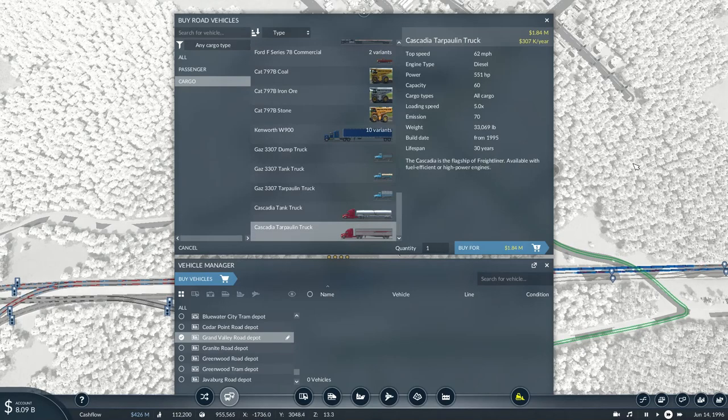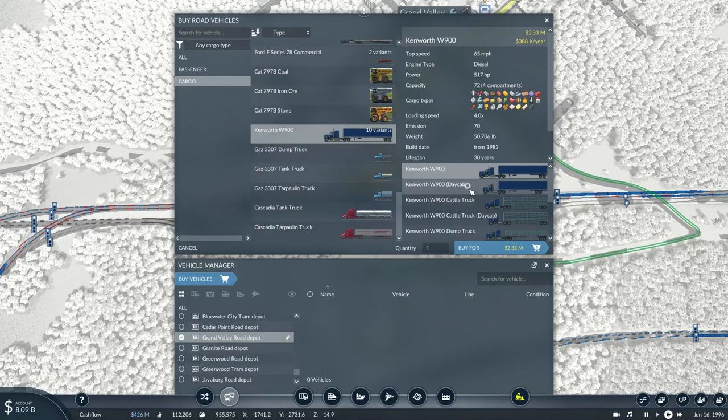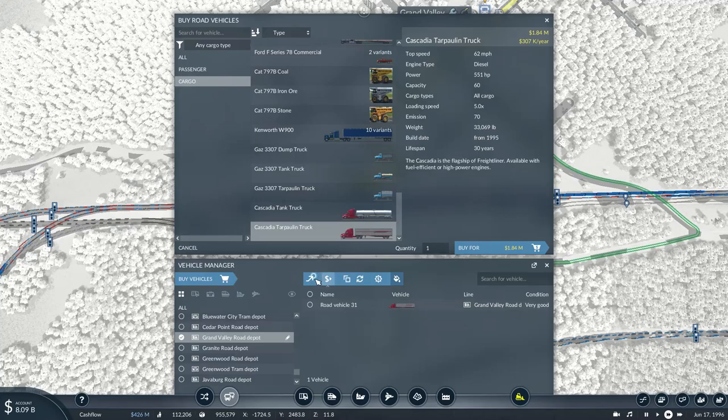I'll try the new cascade tarpaulin truck — this one carries about 60 units compared to the Kent, although the Kent works can carry about 72. Well, might as well try this unit and see how it works.